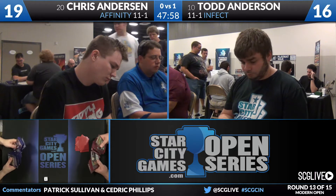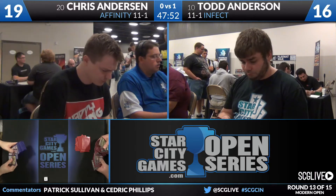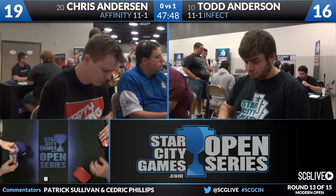What do we see on Todd's side? Three Nature's Claims, two Twisted Image, a Spell Skite, two Dispels, Leyline of Sanctity, Necropede, two copies of Relic of Progenitus, Viridian Corruptor, Pithing Needle, Grafdigger's Cage. The Pithing Needle, the Viridian Corruptor, the Necropede, Spell Skite, Twisted Images, and Nature's Claims will all come in. Very solid sideboard.